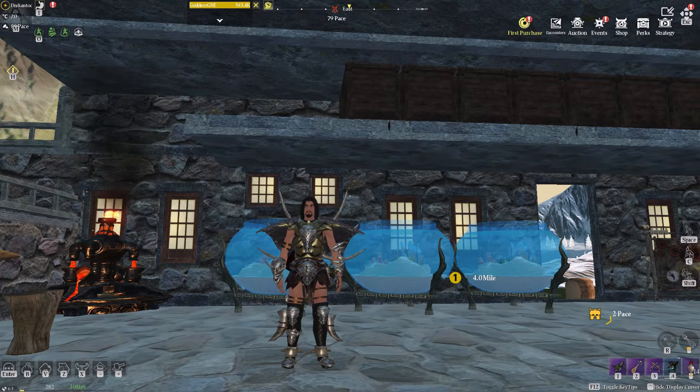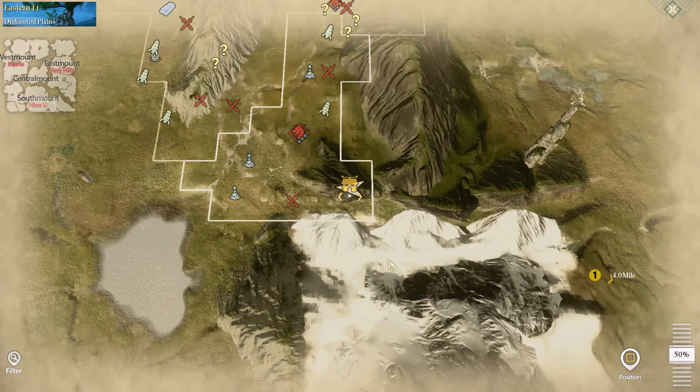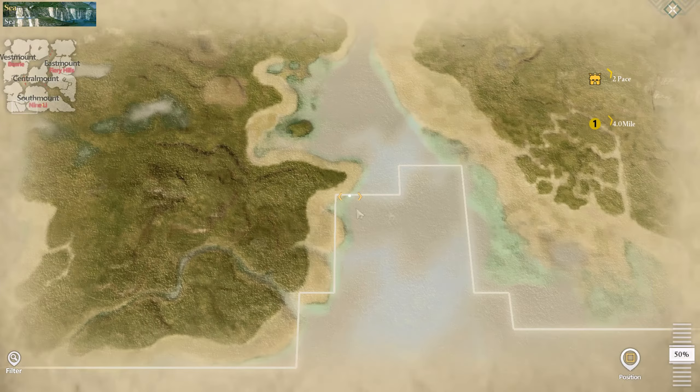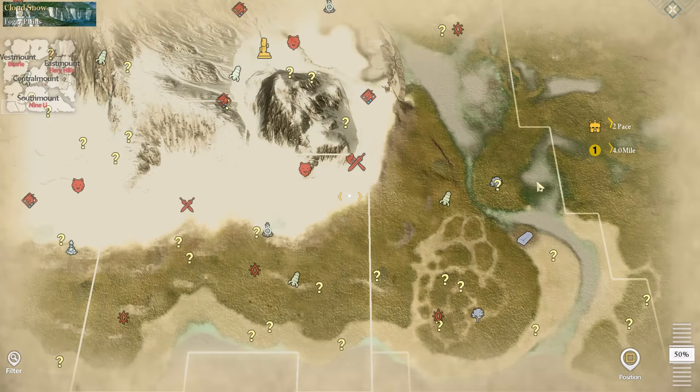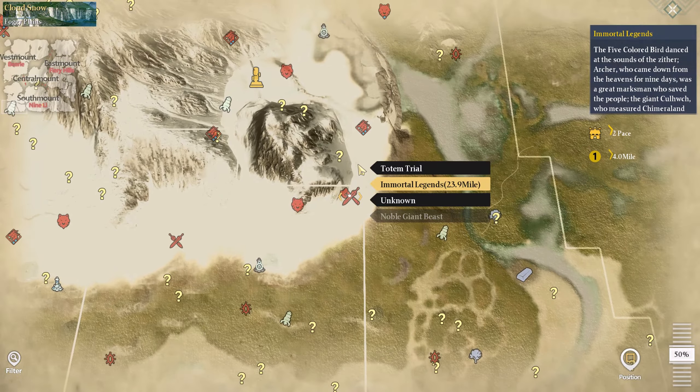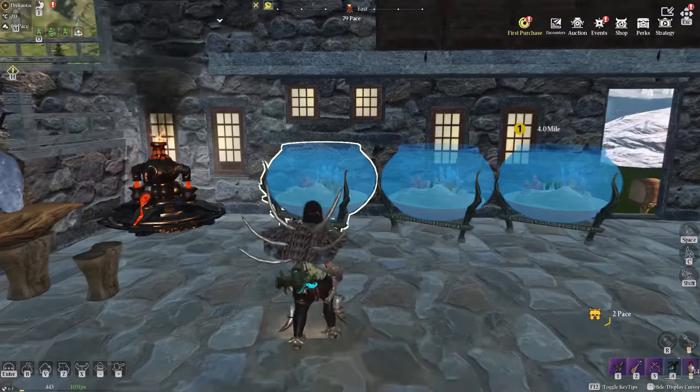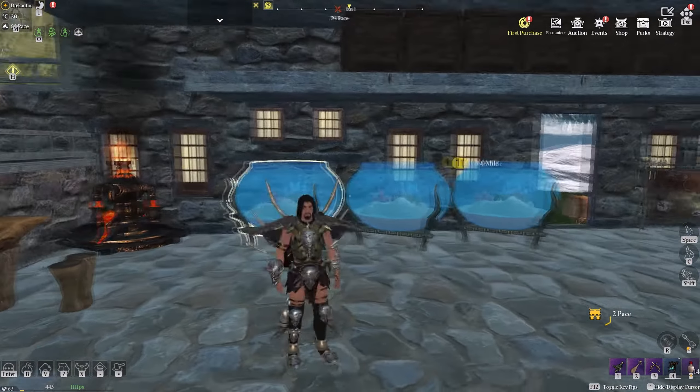All righty guys. A couple of things. I finally found one of those totem thingies for the boss trials, right there. So we'll go do that later - sacrifice that. It's a boss trial stone. We'll do that with Goddess. She's here. Hold up, Goddess. Hello. All righties, so there's that.